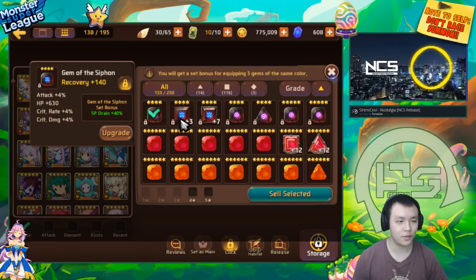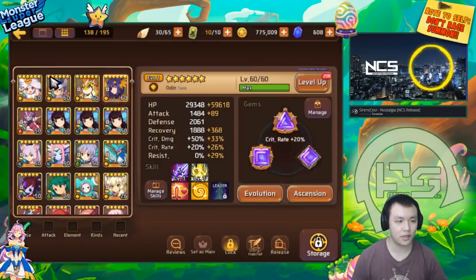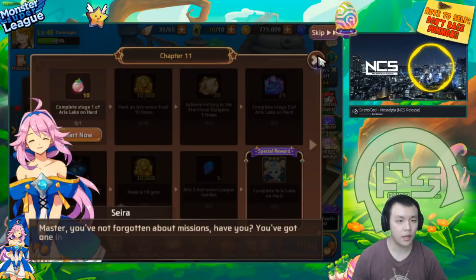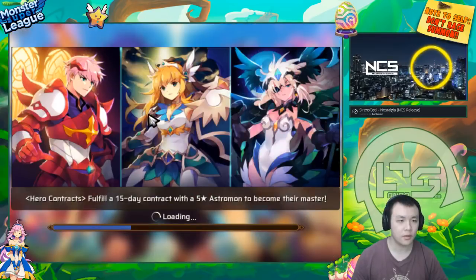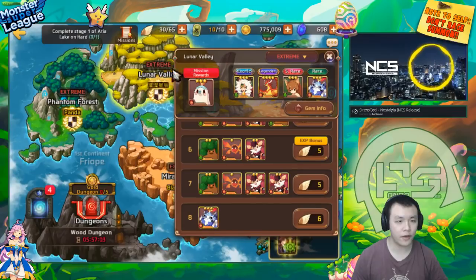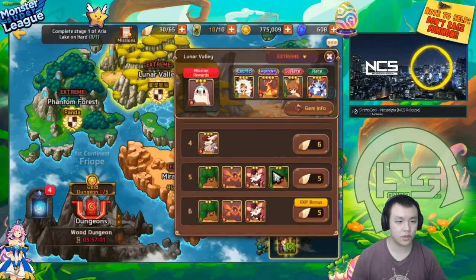The other two random gems can have the shittiest stats in the world. All you need to do is have that six star attack gem maxed out and basically complete the set. You can farm up to the first continent — probably not the whole entire continent, but you can farm the first two maps, like Lunar Valley or Phantom Forest. And you can do this extremely fast.